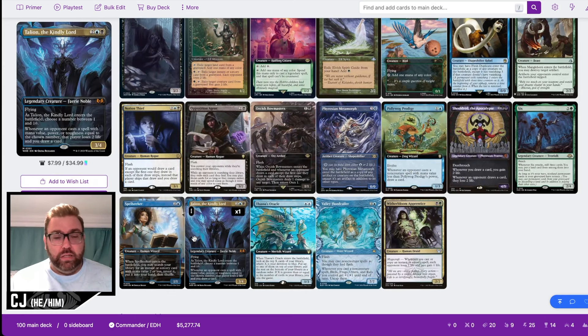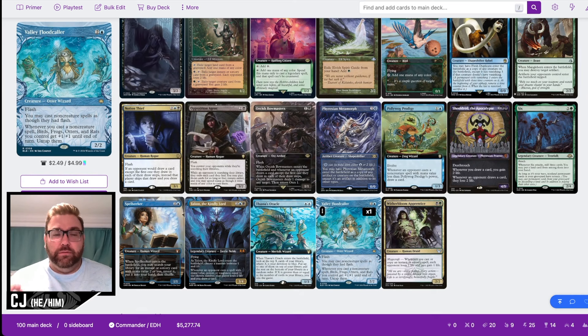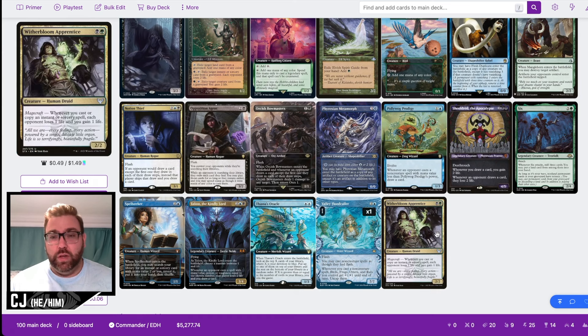Talion is another good four-drop Dimir card that goes in any blue-black build. Thassa's Oracle is obviously one of our main win conditions alongside Tainted Pact. I'm on the fence about Valley Flood Caller versus Final Word Phantom from Murders at Karlov Manor — Valley Flood Caller gives non-creature spells flash, while Final Word Phantom lets you cast anything at end of turn, including Shieldmage or Notion Thief. Let me know in the comments which you prefer. Witherbloom Apprentice is another two-card combo with Chain of Smog.